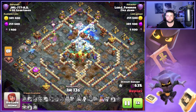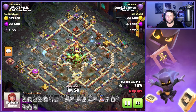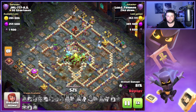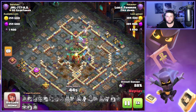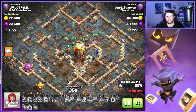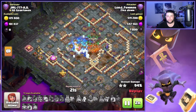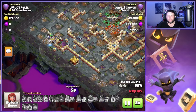Had to pop that Queen ability unfortunately. The third Overgrowth came down, trapped down the Town Hall and Teslas, but we left that Single Target Inferno uncovered so we could take it out. The RC ability does get popped a little bit early unfortunately — I like to save that for the very end — but it's not really going to matter. We still have plenty of Electro Titans, a couple Root Riders alive, and an Ice Golem which is going to help when these troops turn back around toward the Town Hall. Finally the Ice Golem gets destroyed and we finish off the triple.